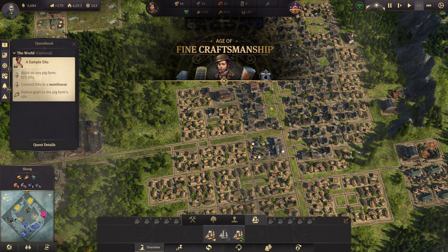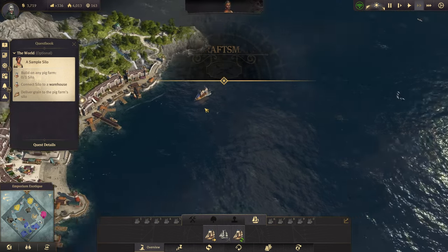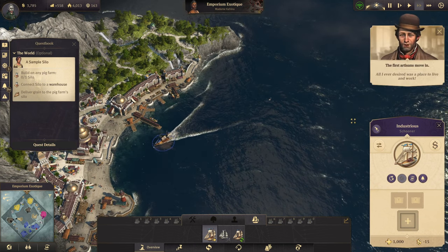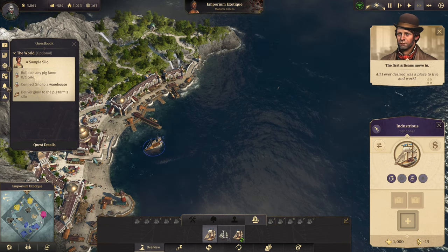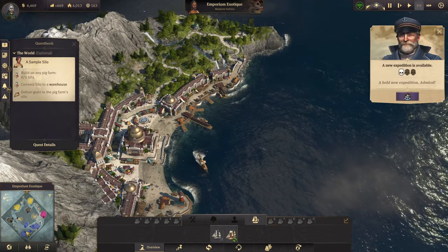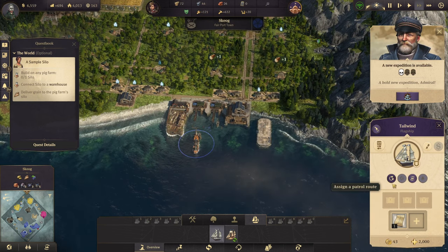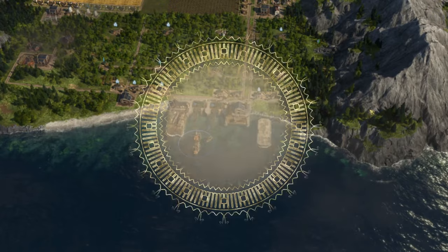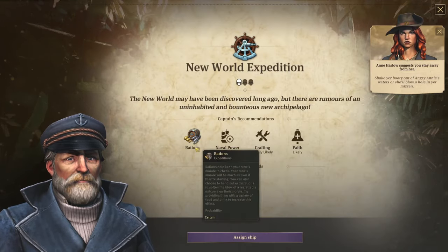And you are ready to be sold. I can tell you're searching — let's solve that. New expedition! And there we have our expedition — excellent. Shake your booty out of Angriani's waters or she'll blow a hole in your mizzen.